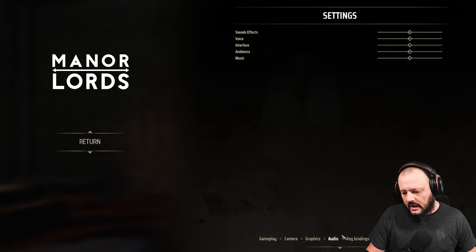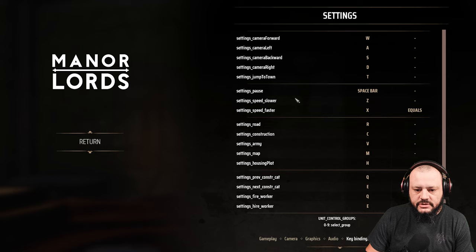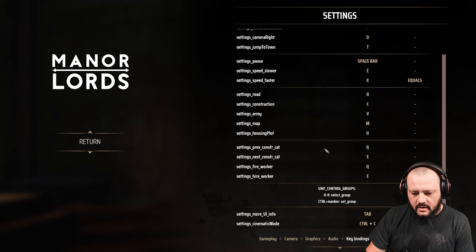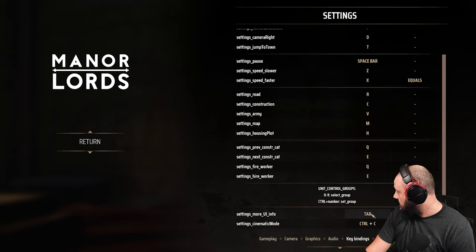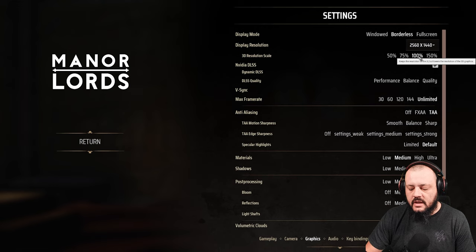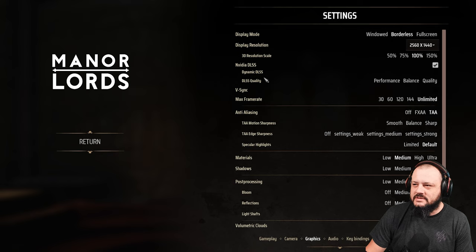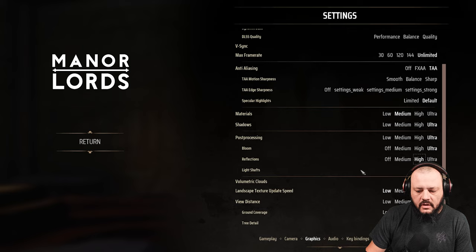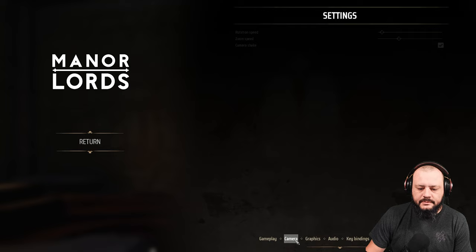We have our key bindings — camera forward, left. There should be Tab for more UI information, and Control-C for cinematics, so we're definitely going to do some cinematic stuff today. As for my settings, I'm at 1440p, resolution at 100%. I don't have NVIDIA DLSS. We're going to do unlimited anti-aliasing and everything on ultra — reflections don't need to be ultra, but we'll be ultra everywhere else.